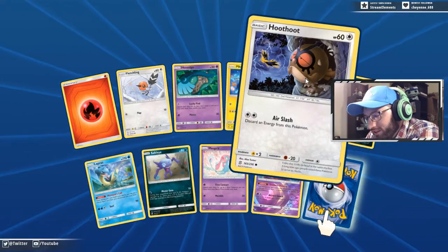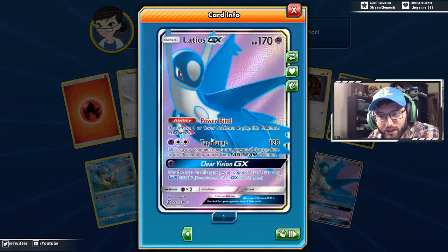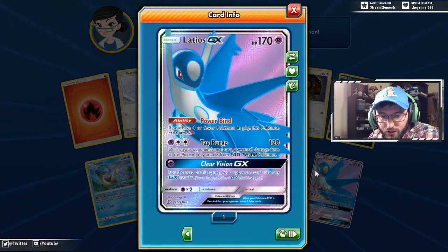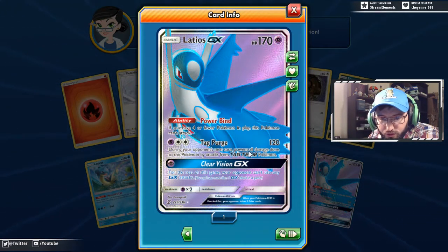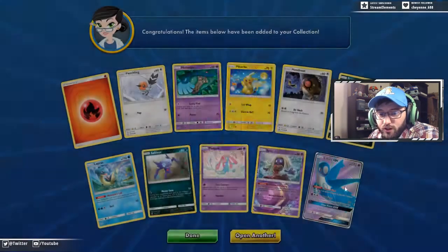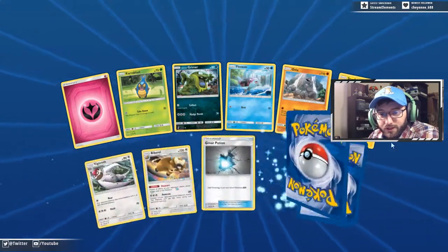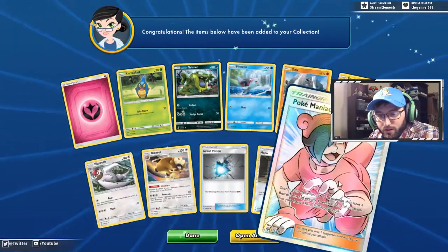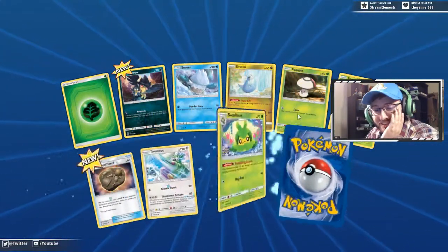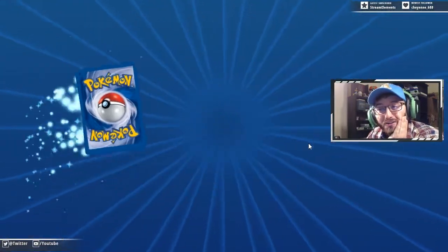I guess how long have I been on? 25 minutes — yes, so it's not been long yet. Latias GX — Power Bind: if you have four or fewer Pokemon in play, this Pokemon cannot attack. Has Tag Perch — during your opponent's turn, prevent all damage done to this from Tag Team Pokemon. Also Clear Vision causing them to not be able to use a GX attack — pretty slick. We can definitely build a Malamar Box here. That thing's up for trade — I don't want that card, it scares me.